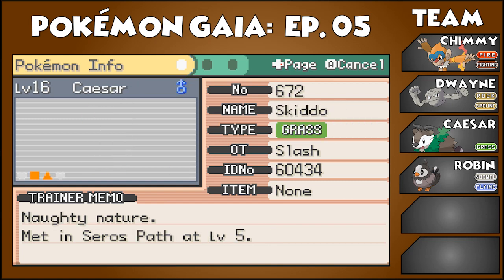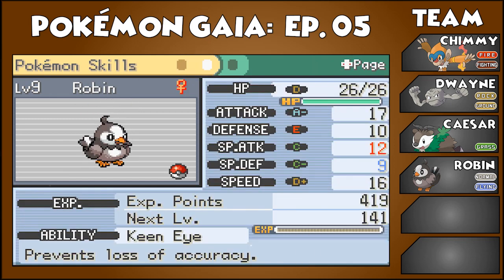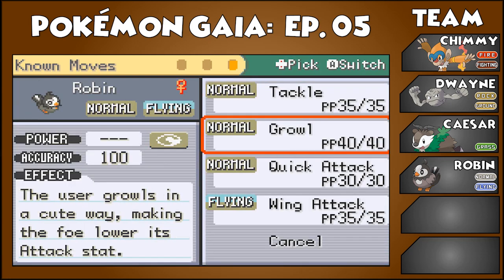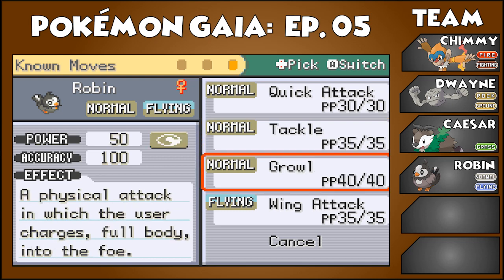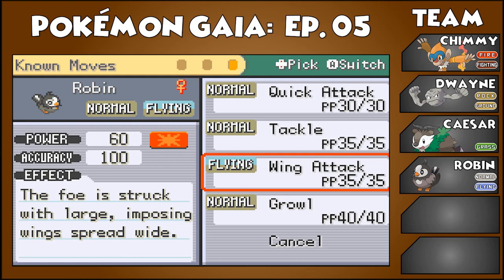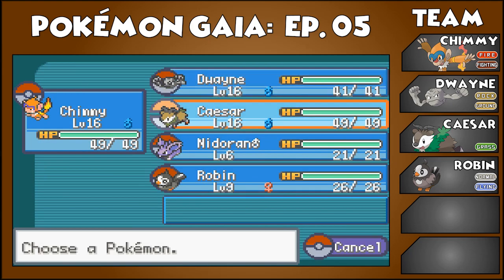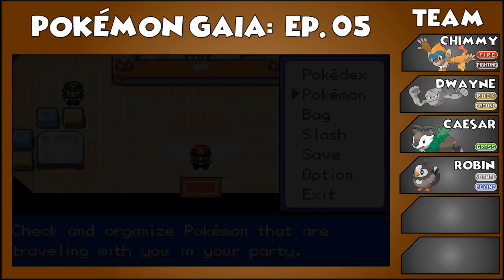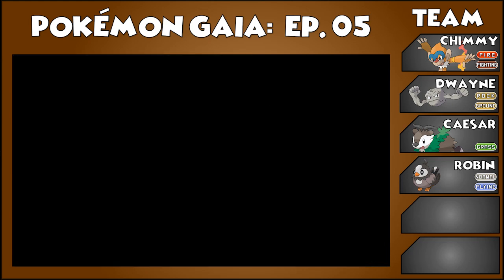Rash nature. Keen Eye ability — no loss of accuracy, that's good. Attack and speed are good, seems pretty solid. And she already knows Wing Attack? That's awesome! Wing Attack is one of the best Flying moves out there, other than Acrobatics and Aerial Ace. Let's switch her into the party and give her our marking.